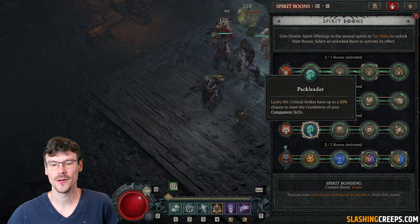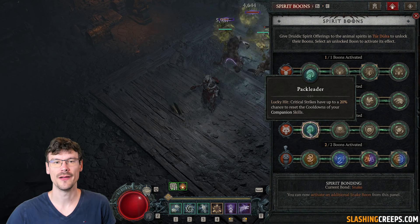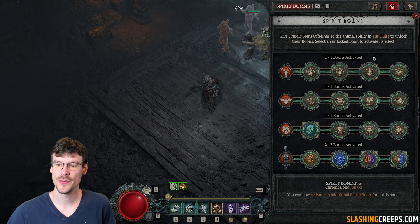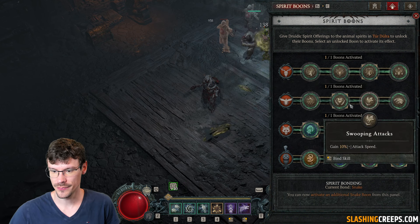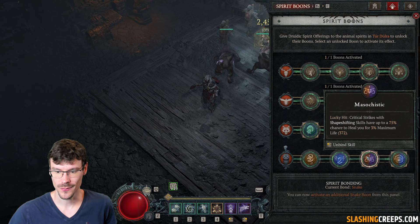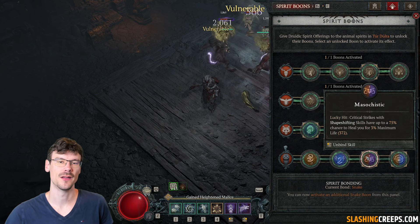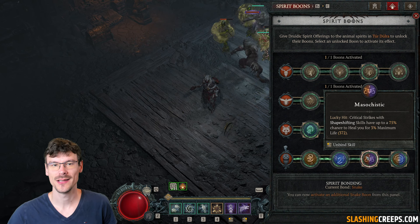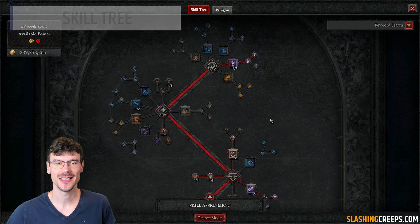The reset is done with this boost — you have a chance on a critical strike or lucky hit to reset your companion skills. Even though we build around poison and don't have much critical strike chance, it will still be effective. For the other boons, you want damage reduction from elites, some life, and attack speed. For the last boon, a bit of healing when you land a critical strike — it's not the best, but the other one cannot be used in this build.